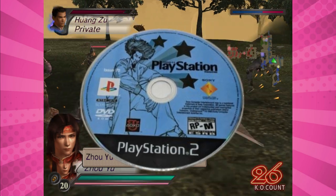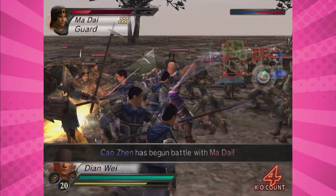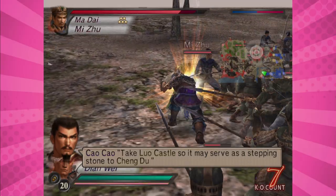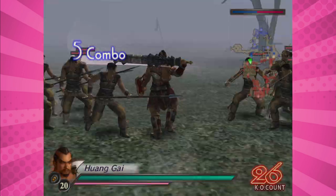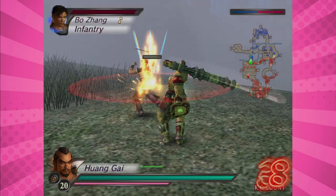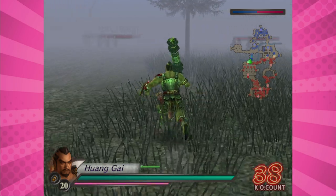It was a demo disc that I got in a PlayStation magazine where I first got to know what this game would be like. I remember only being able to play as Xiaoyun, Dian Wei, Huang Gai, or Diaochan. Looking back on it now, it was a bit weird that the only character that isn't from the first Dynasty Warriors is Huang Gai. The demo gave you a weapon with 5 hits and the only two stages you could play were the Yellow Turban Fortress and the Battle of Chengdu. I played the hell out of this until the full game finally came out on March 25, 2003.